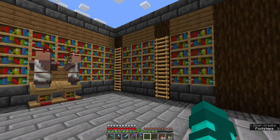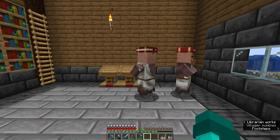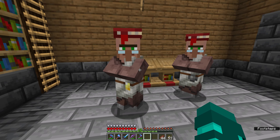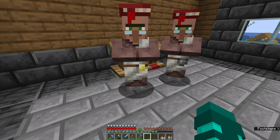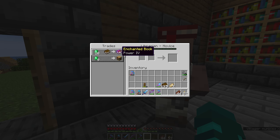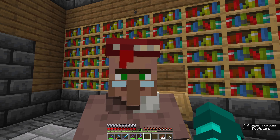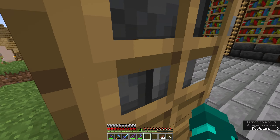Inside we have books, we have lecterns, we have four librarians. Which one of you is the mending? You've got channeling, which would be useful when we eventually get a trident. You are the mending one because you have the gold badge — belt buckle, whatever you want to call it. Over here we have the power four librarian who helped me get power five onto the bow, and this one gave me fortune three for the pickaxe. Thank you very much — it will be greatly appreciated when I start mining things.